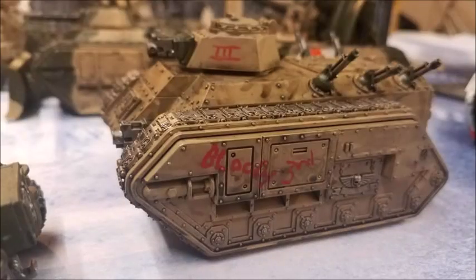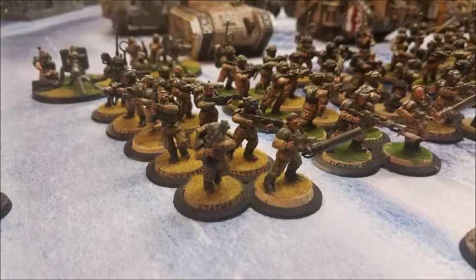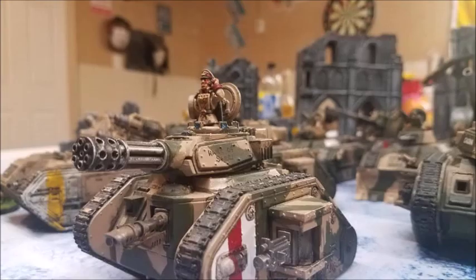We'll start with the plasma gun. It costs 7 points on a regular Ballistic Skill 4+ model, but costs 11 points on a Ballistic Skill 3+ model — so it has two different point costs. It is Strength 7, AP minus 3, 1 damage, but it has the option to be overcharged: Strength 8, AP minus 3, 2 damage. However, if you roll a 1 to hit then the bearer is slain, no matter how many wounds he has.